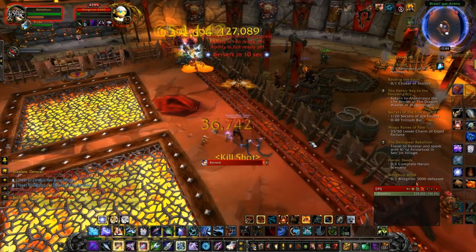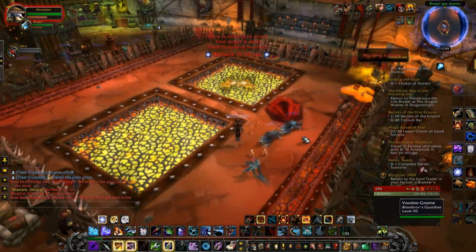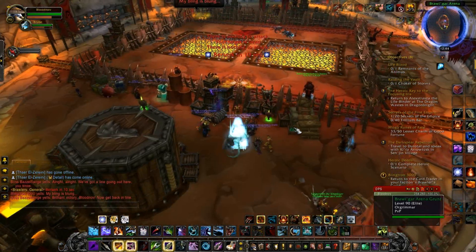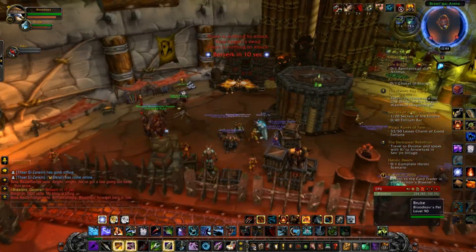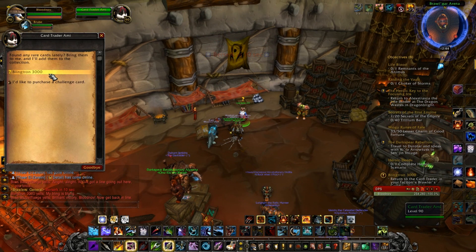So that's basically how the fight goes. It's a pretty fun fight once you actually learn how to do it. And you get 600 gold from the quest, from the bag that she gives you. Get some free valor, get a sweet shirt that you can wear, and it gives you a buff showing off that you took down the Blingtron 3000.